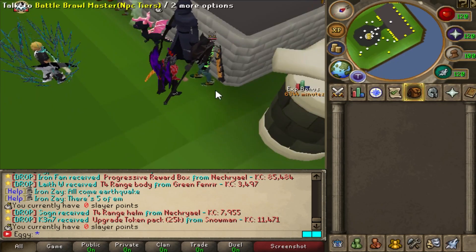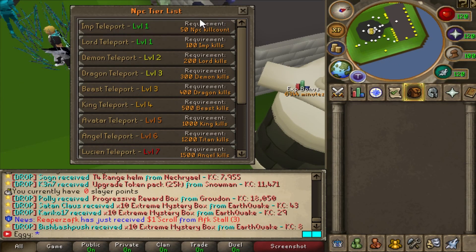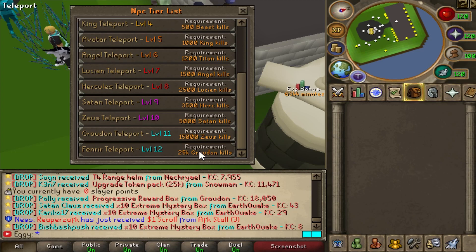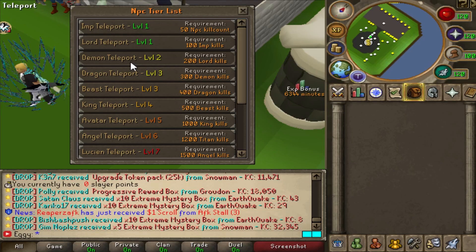The Slayer Point Shop is kind of cool, actually. The Battle Brawl Master has different NPC tiers - you can jump through a ton of different NPCs, which of course each previous one needs higher requirements - and go through level 1, 2, 3, 4, all the way down to 12. If you're confused or bored, hop by here. To kill the imps you need 50 NPCs. To kill the lord you need 100 imp. To kill the demon you need 200 lord. To kill the dragon you need 300 dragons, and so on and so forth.